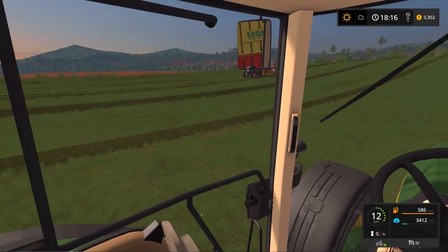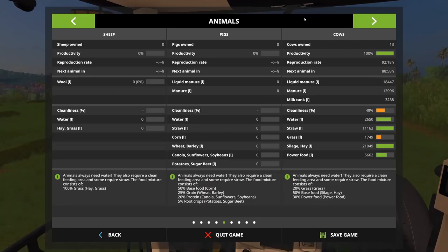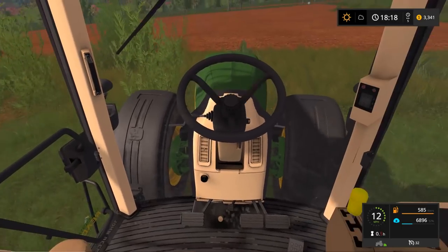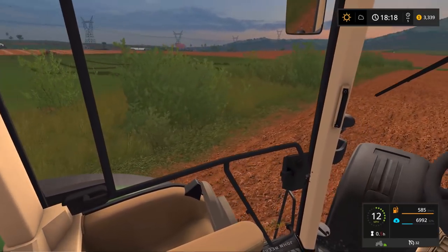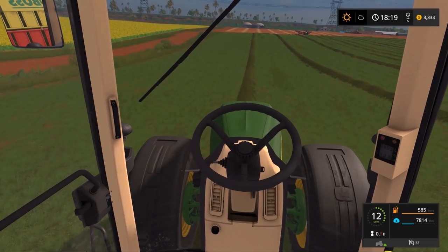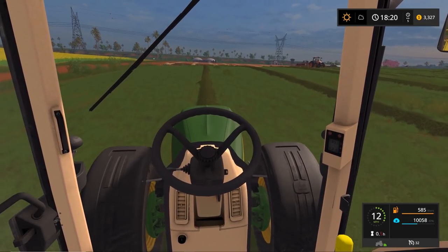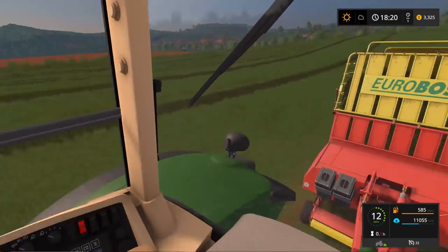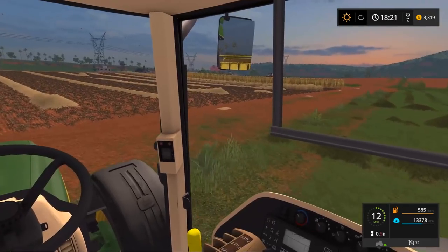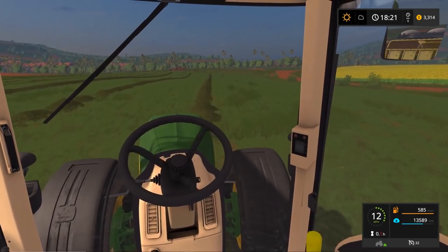We're traveling about 12 miles an hour and I think he's traveling the same. For storage, we're gonna place down a storage shelter. We'll look at loans in a minute. The storage shelters have two or three bays — the middle bay on the third one is open. You can store stuff in there, it's got three walls and one opening. The stuff rises in height so you'll be fine. Goldcrest Pacific Valley has like two or three of them on the map — super super helpful. We're at 59 percent here.